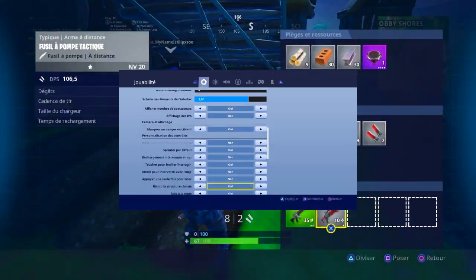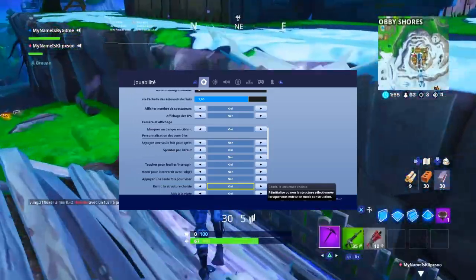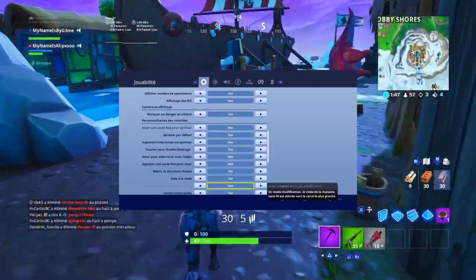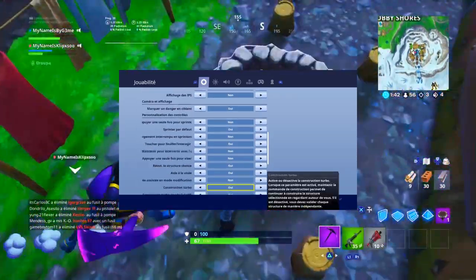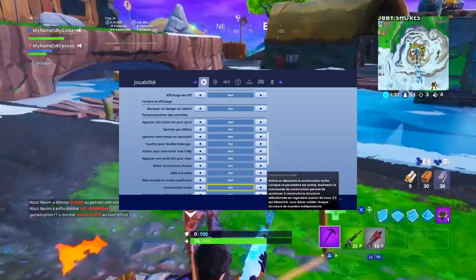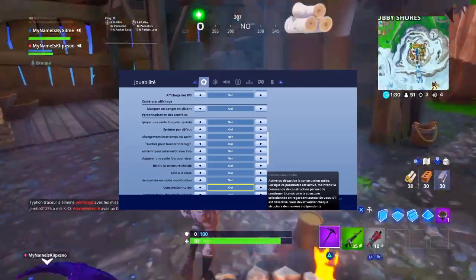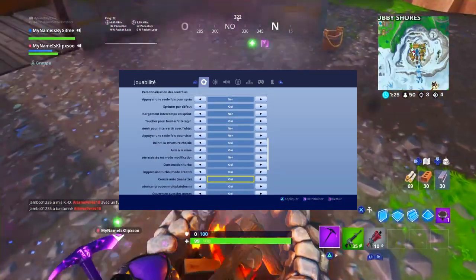Appuyer une seule fois pour viser, vous ne touchez pas. Réutiliser la structure choisie, c'est mieux de le mettre activé — comme ça quand vous rentrez en mode construction, c'est directement sur le mur, c'est plus simple. Aide à la visée, forcément vous mettez oui. Visée assistée en mode modification, je vous conseille de l'enlever, c'est beaucoup plus facile de modifier. Construction turbo les gars, important, mettez oui — quand vous sélectionnez un mur ou un escalier, vous n'êtes pas obligé de le sélectionner puis d'appuyer dessus, ça va le sélectionner directement.